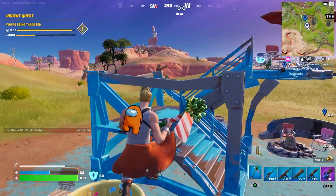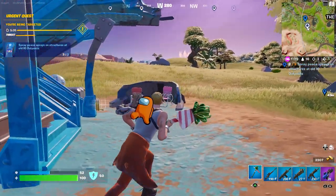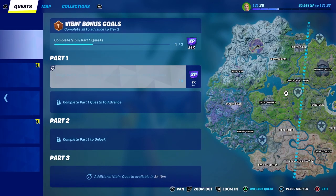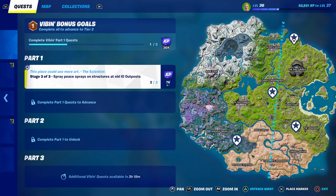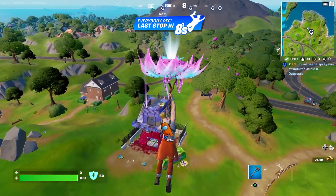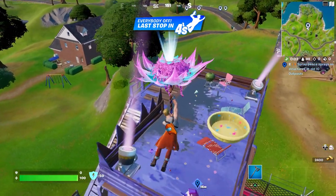Here we are at location two. I'm getting shot but I can still spray this place here. I went back to the lobby and not completing the other challenges was a visual glitch, so we can just go and visit the final outpost to complete the third stage. Right now I'm going to the third location east of Sleepy Sound. Here we are — I'm going to land on the top and just spray the building because I think it will become crowded here.